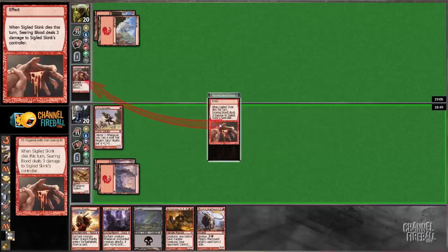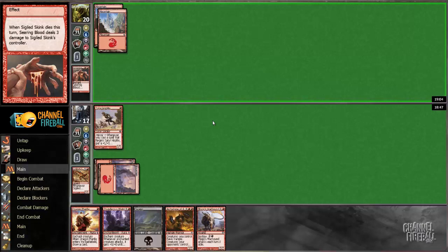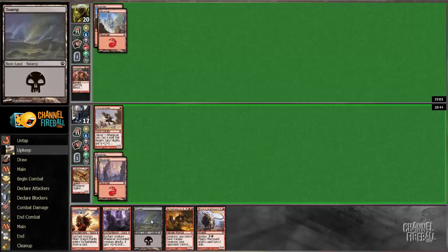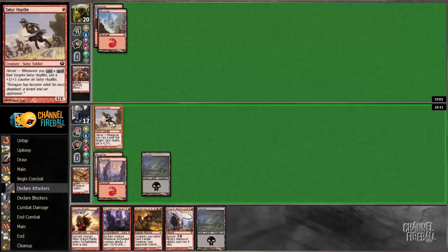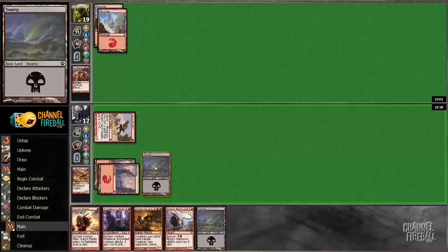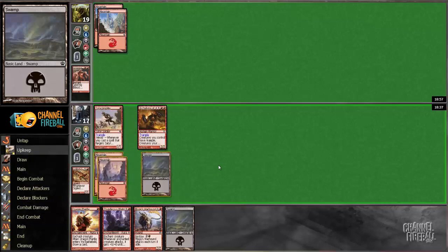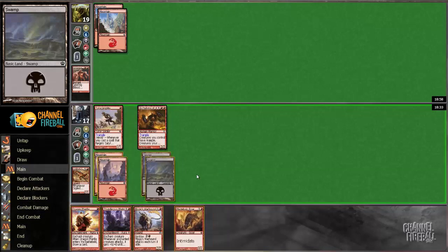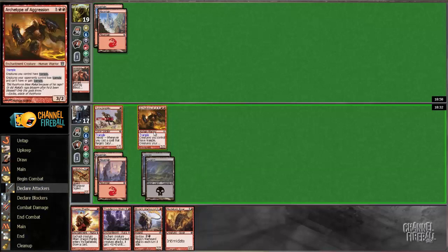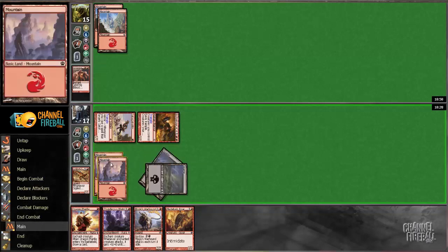We'll lightning strike this now at least. I read the situation correctly but then I missed one point of damage, which is unfortunate, especially if he's missing land drops. And I keep drawing on curved threats so I don't even have to commit anything to either of my creatures, as long as he's got this open mana — which is really, really nice.